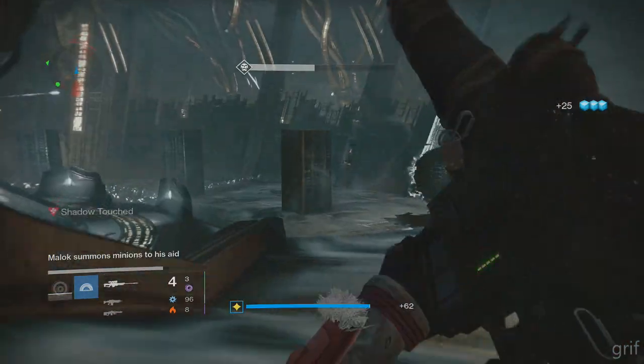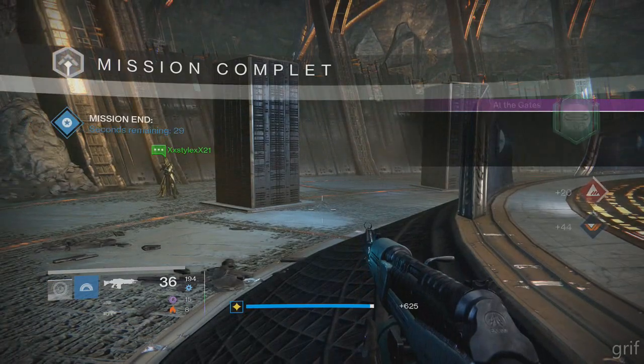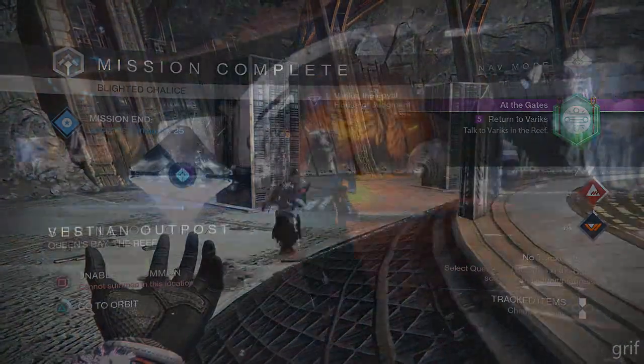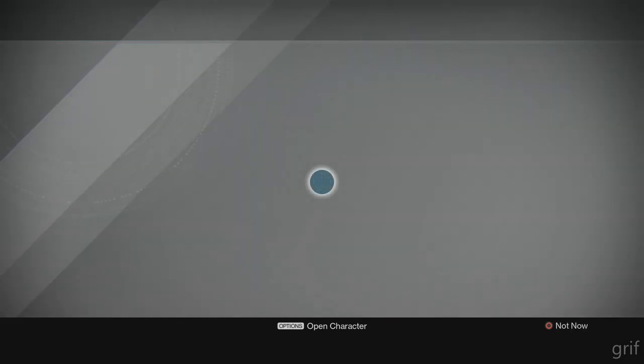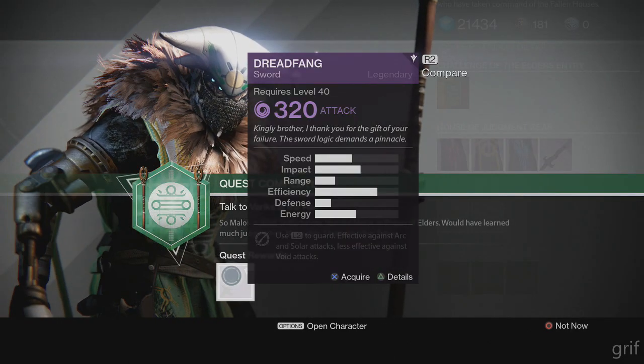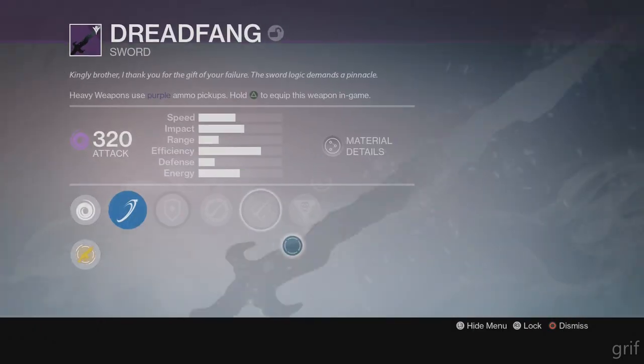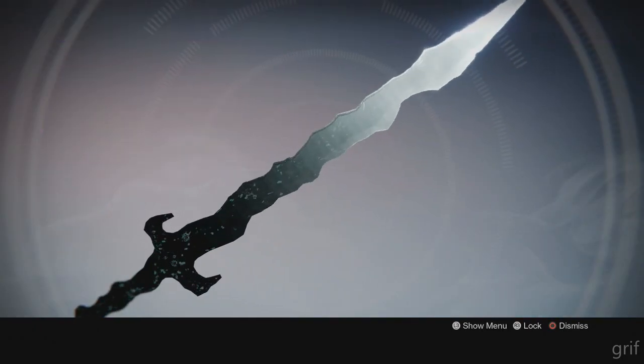To get the Dread Fang, you need to finish the new Strike, and you'll get it from Variks. All of these have prerequisite quests, but they're really trivial, so you won't have any trouble at all. This is the Dread Fang — pretty cool looking sword, I like the wave pattern on it, very interesting.